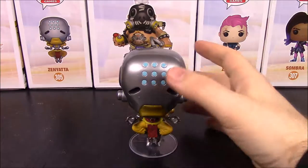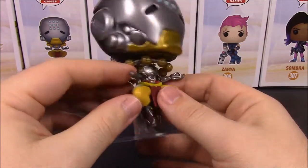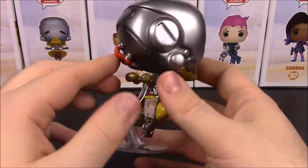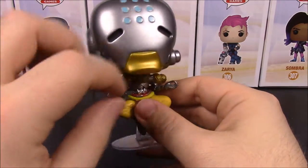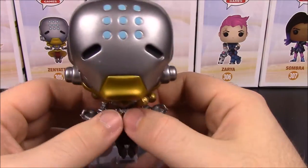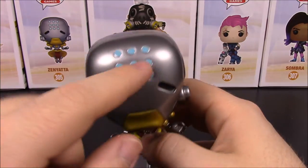Next up is Zenyatta. I've played him a little but not too much. He's a robot character with a meditation theme — he has these balls that float around him and he throws them throughout the game, using them for powers. I think he does some healing and maybe forms a force field. On top of his head he's got blue dots, and I like this blue color they chose.